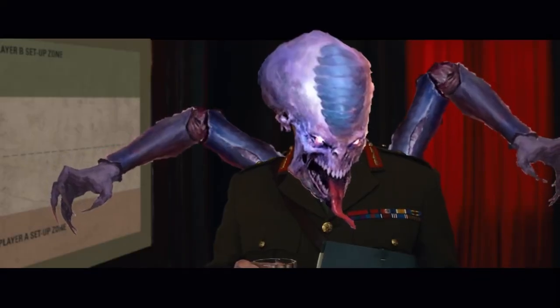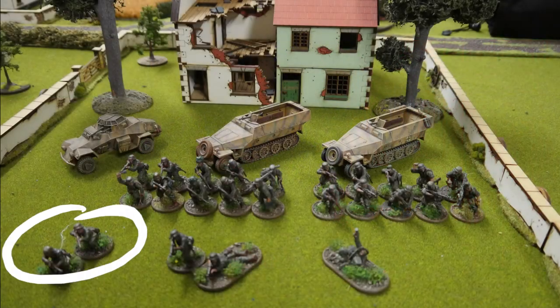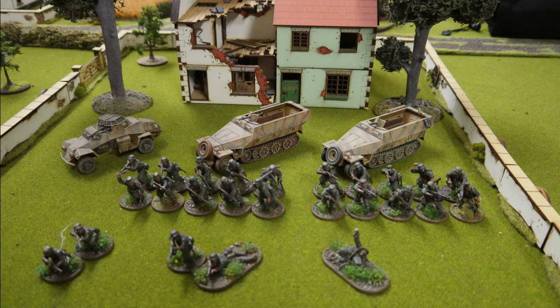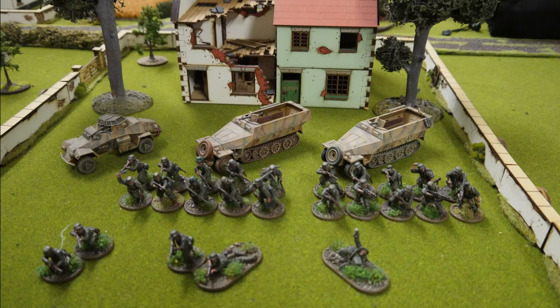Old Jerry, being guided by Jim, is sporting a 2nd Lieutenant with one retinue. Usually a 2nd Lieutenant can give one additional order to a unit within 6 inches, but the Germans can give that to two. Jim's coming in with two 10-man full-strength Grenadier squads, each equipped with 6 rifles, 3 assault rifles, and a light machine gun.